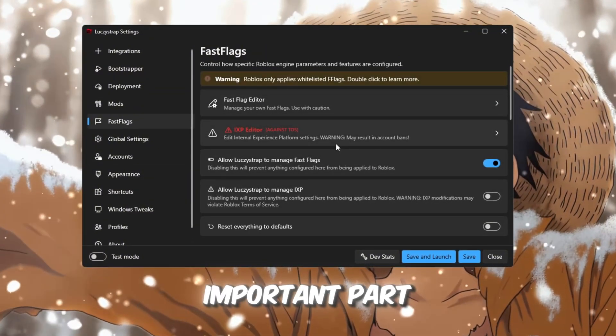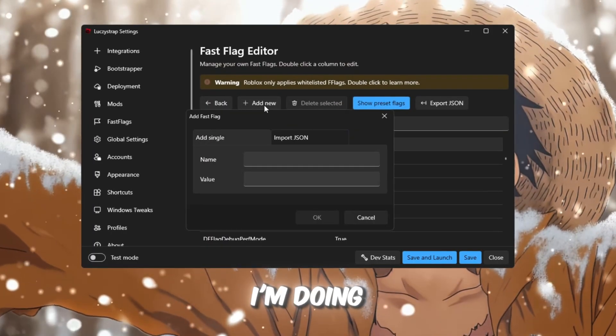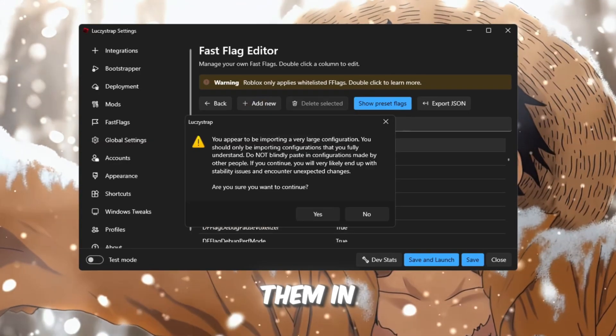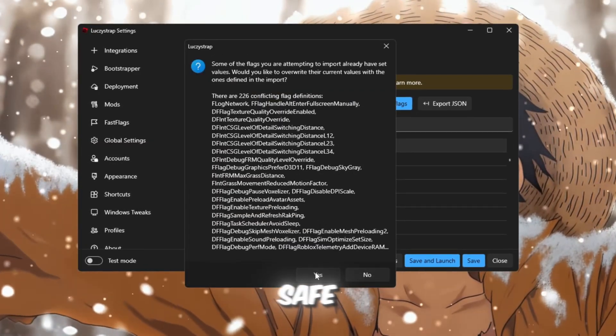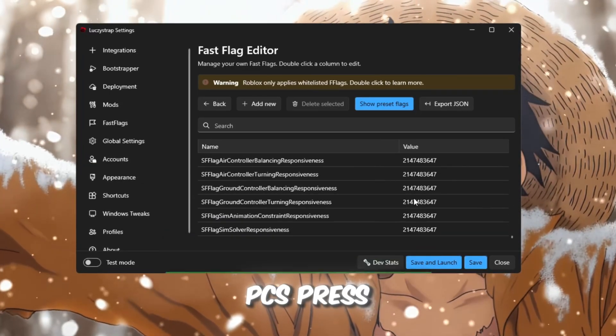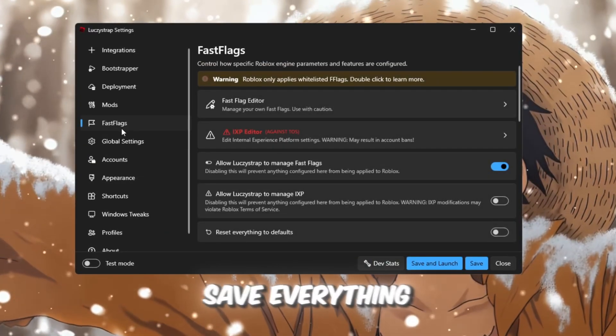Click 'I know what I'm doing,' then press Add New. Copy all the Fast Flags from your FPS Boost Pack and paste them in. These Fast Flags are safe, lightweight, and work well for every type of computer, especially weak PCs. Press OK to save everything.